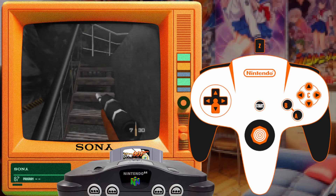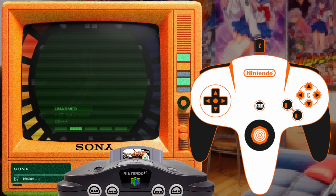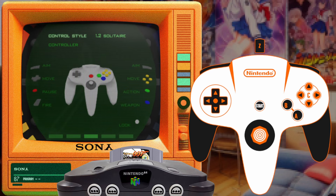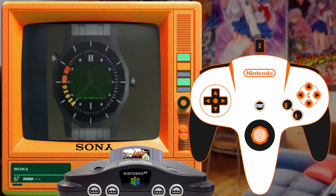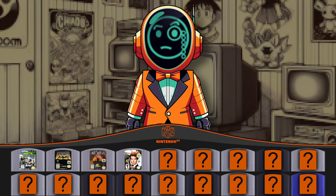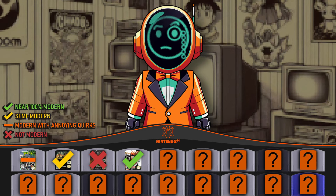GoldenEye had another ace up its sleeve: if you connect two controllers you can activate control style 2.3 Domino. Now you have one controller in your left hand to move and another in your right hand to aim and shoot. Ladies and gentlemen, true modern dual analog stick first-person shooter controls — a very weird way to achieve it, but it's here in 1997. You can cycle through all the double-controller settings to change which hand you use to shoot and aim, but 2.3 Domino is the most modern since you aim with the left stick and shoot with the right. GoldenEye gets our first near-100% modern control rating.